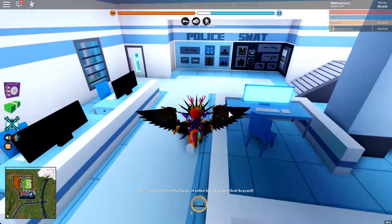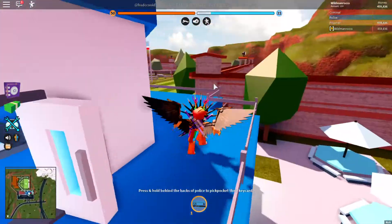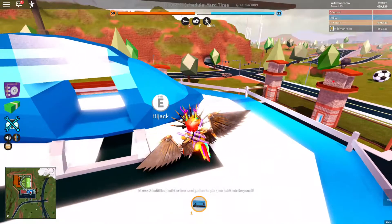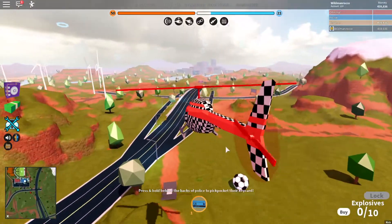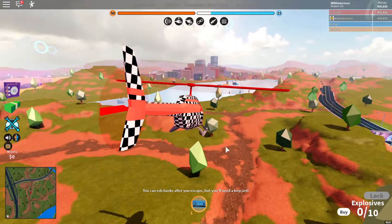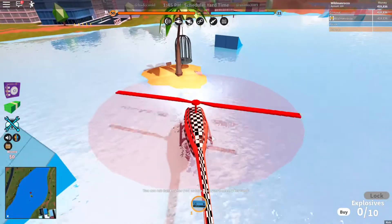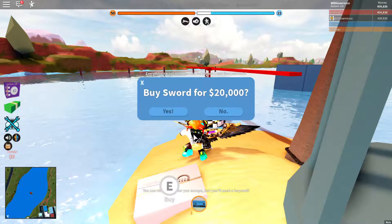We're not really going to be killing anyone. The first thing we are going to do is go buy the new sword. I think it's $20,000, so it's not too much. I have not bought it yet, so this will be my first experience with it. I don't know what it looks like - well, actually I do know what it looks like. It's over here. Let's get to it. There it is - here's the sword on top. Let's press that. Buy sword for $20,000. Let's go ahead and buy it.